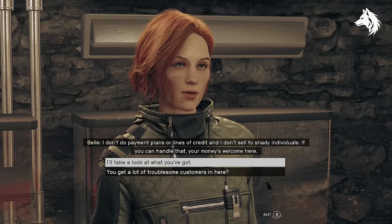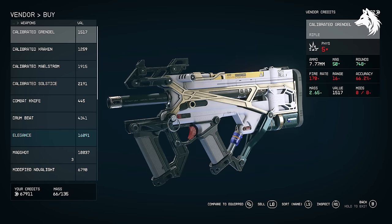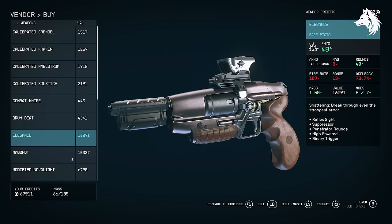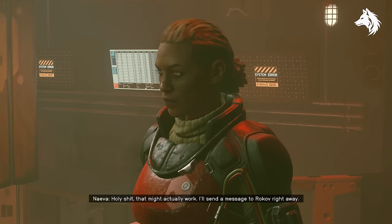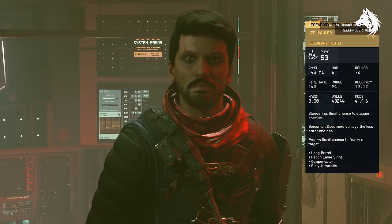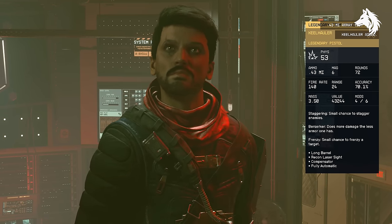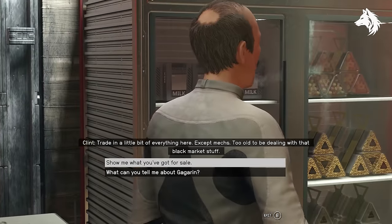Elegance is purchased from Roland Arms in Aquila City. The legendary Keelholler is a reward for completing the Echoes of the Past Crimson Fleet faction mission. The Marathon Pistol is found at Clint's Collectibles in Gagarin Landing.